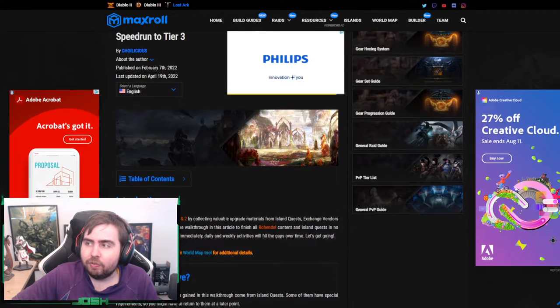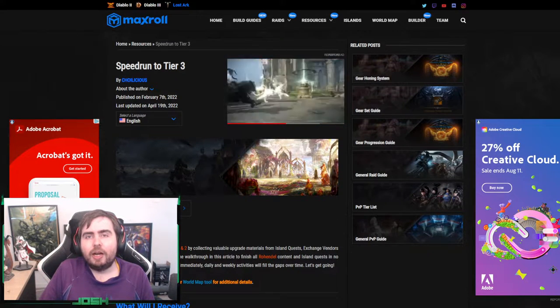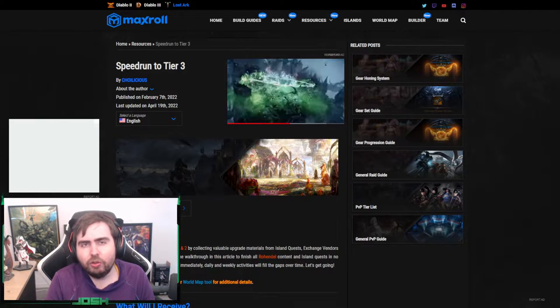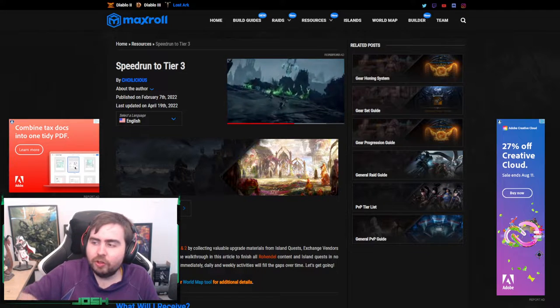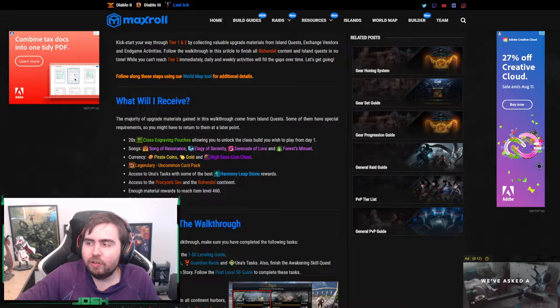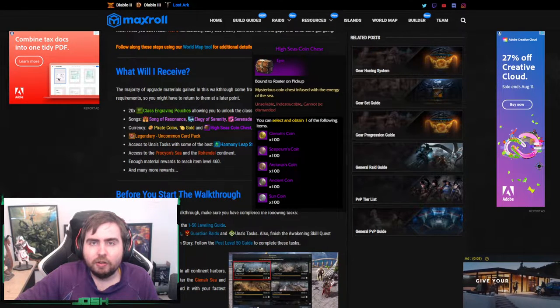Let's go to Speedrunner Tier 3. Generally this strategy is for top tier players that know what they're doing, but you can do it too. You don't have to strictly follow the guide. What they're trying to do here is get to tier 1 and tier 2 by getting to Rondel Count Stanchers right away, but for us we're not going to focus too much on that. We're just going to focus on getting materials for our character.